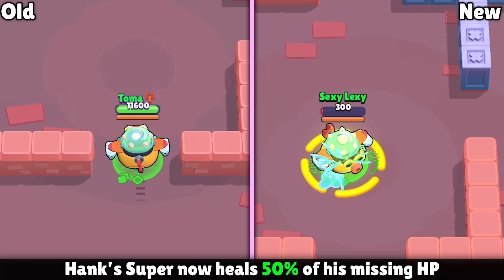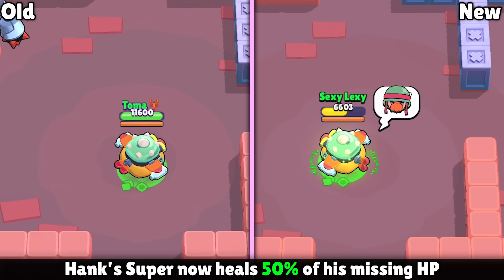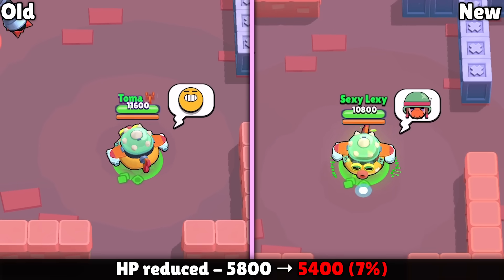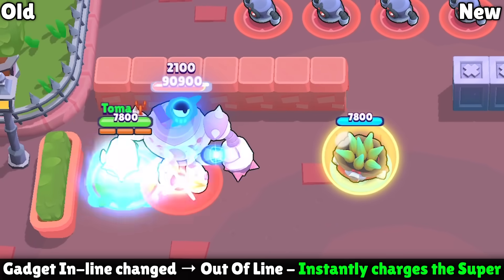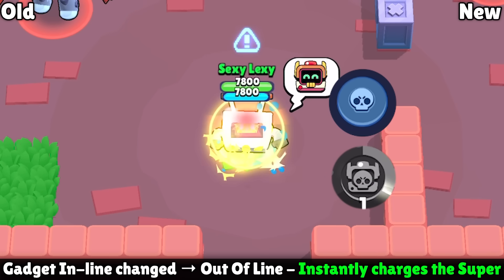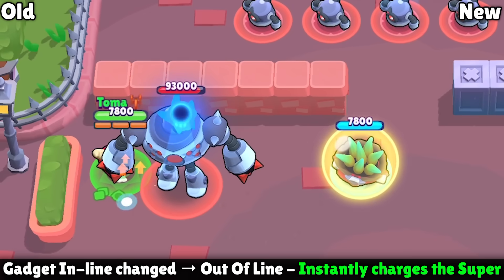There are also changes that aren't classified as purely buffs or nerfs. Hank's super will now heal him for 50% of his missing health in addition to the normal super that fires off, which is a really huge buff, but he's also getting his hit points reduced from 11,600 at max level down to 10,800. RT's Inline gadget has been completely reworked — it now instantly charges his super and lets you drop your legs and move freely without being stuck, and you can use it offensively as well. This makes the gadget very good and well worth consideration now.